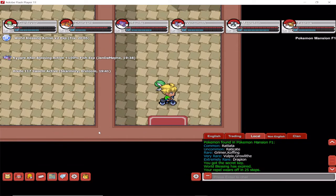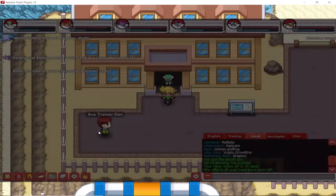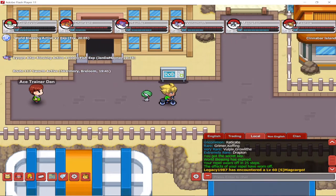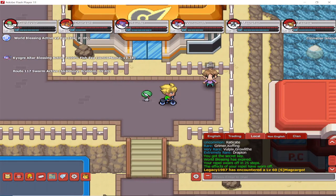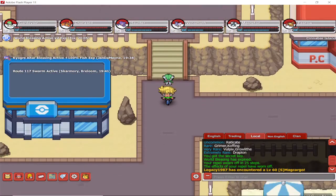Now you can see what I did there — I literally just went up and to the right, and this is a second way out from the mansion. You cannot go in through that way, but it's like a shortcut to get out, just so you know, so you don't have to walk all the way back to the front of the mansion. You can just pop around the corner and you're out of it.